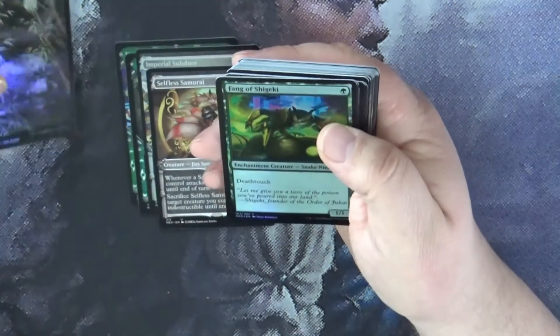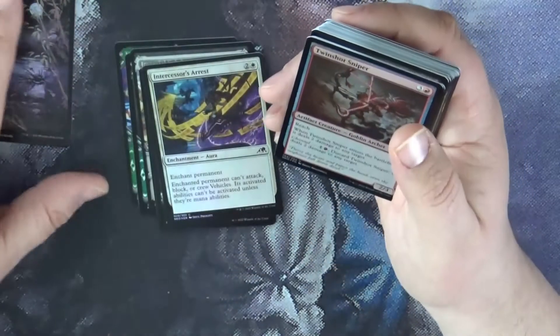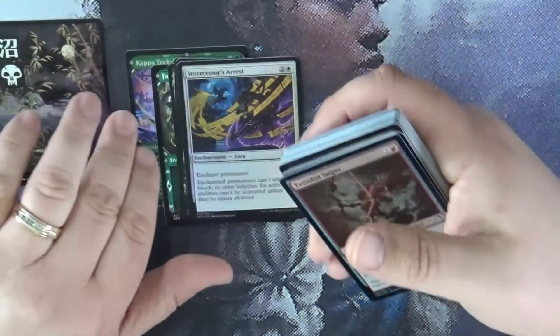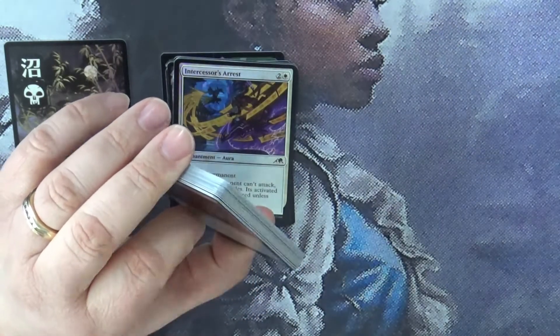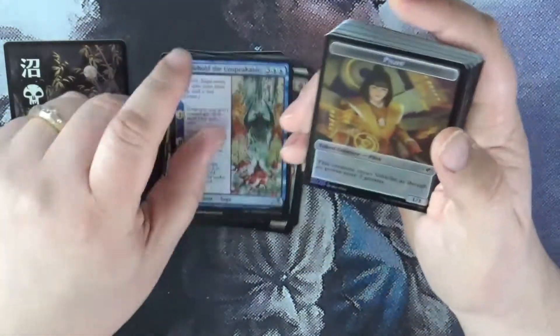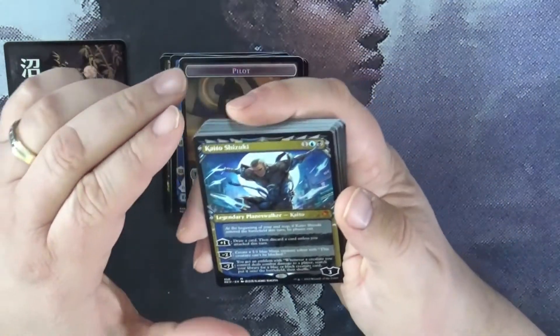There's our lands. I separate the lands because I actually have a separate base for the full art type lands, to basically sort them. That way I can build decks if I want to use that land, and then I have the other land set aside.